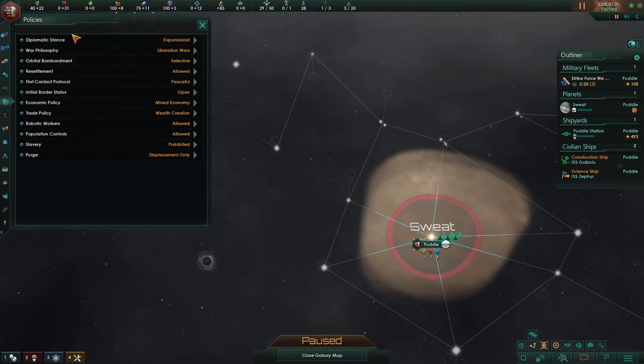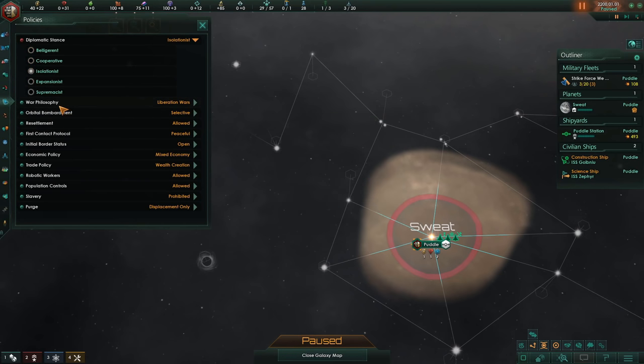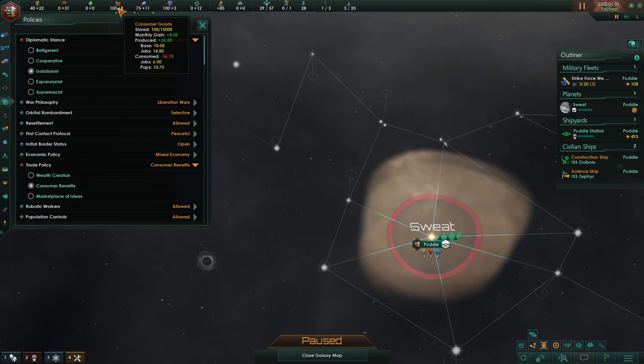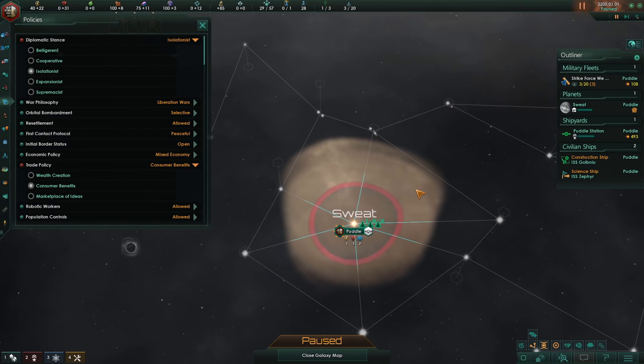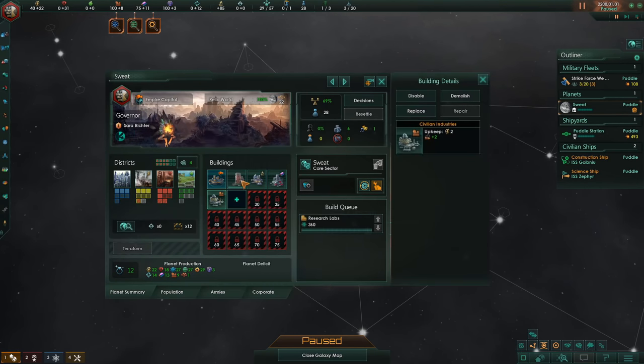As far as policies go, we have to go for Isolationist for extra Unity and Admin Cap. The maluses don't really matter. As far as trade policy goes, we're going to go for Consumer Benefits. Consumer Goods are going to be quite a concern if you're trying to rush an Ecominopolis, because you're going to have to tech rush, and tech rush requires Consumer Goods, and you can only make Consumer Goods by replacing some of your research with Civilian Industries. So we're in a bit of a pickle — we might have to start buying Consumer Goods later on.